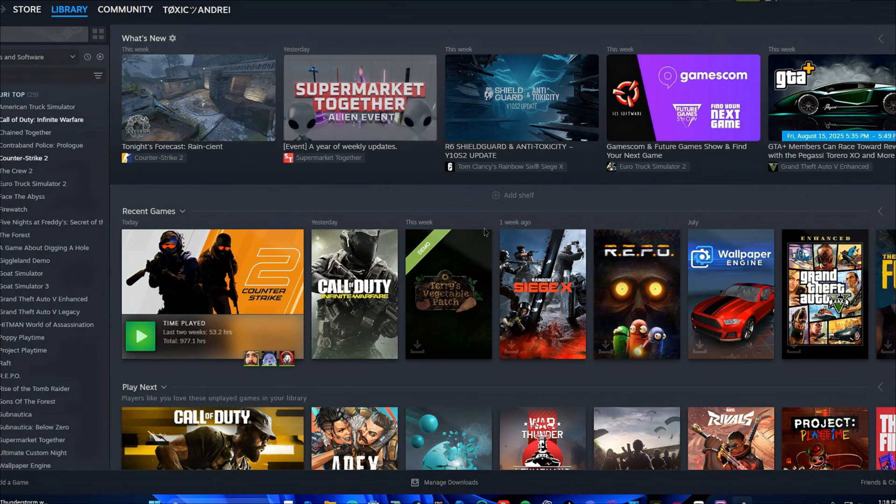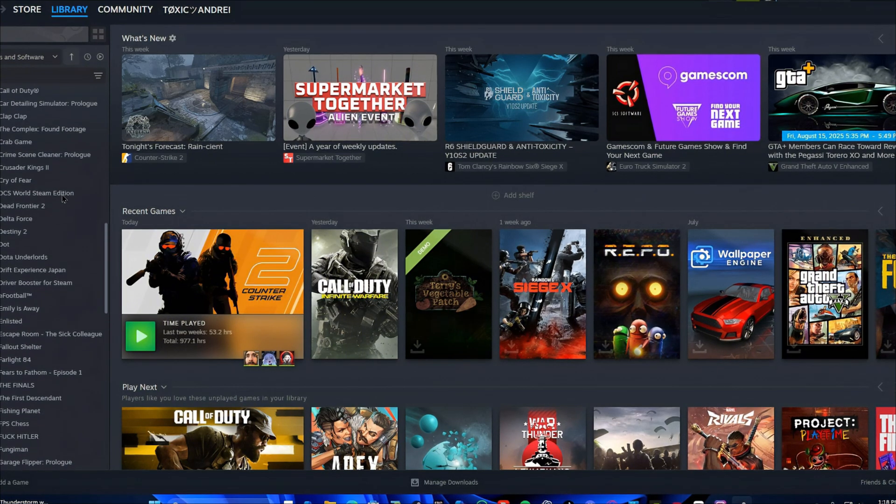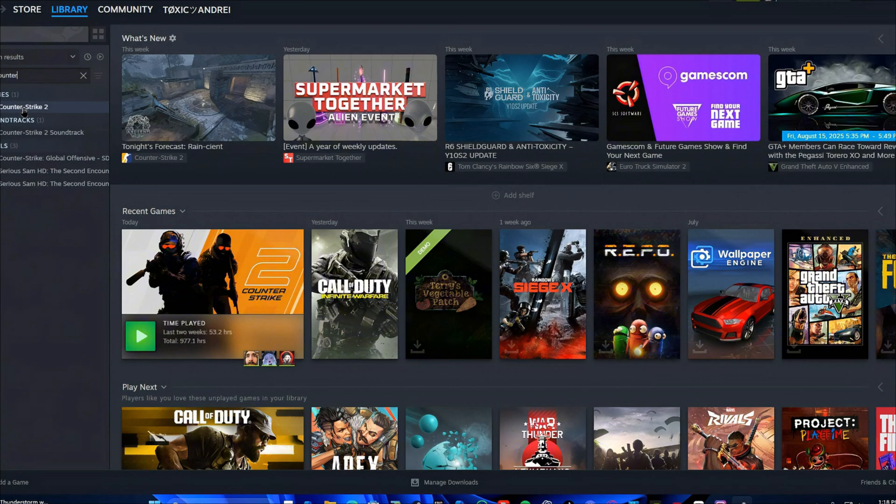The first thing you'll have to do is get Steam ready. Once you're on Steam, look at the games on the left bar — you'll see all the games that you own. You'll have to look for Counter-Strike 2. I'm just gonna search for it like that, and as you can see, Counter-Strike 2 popped up.